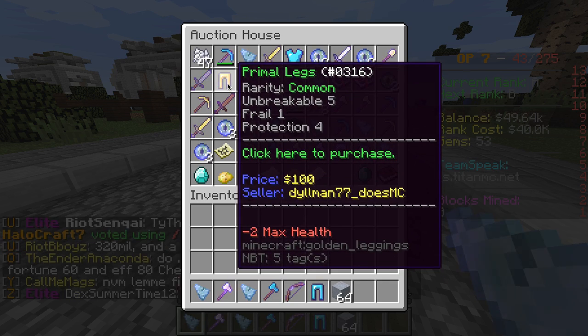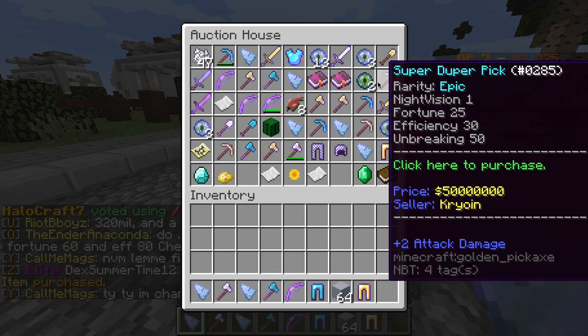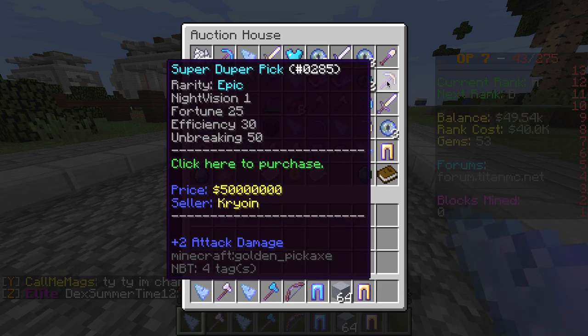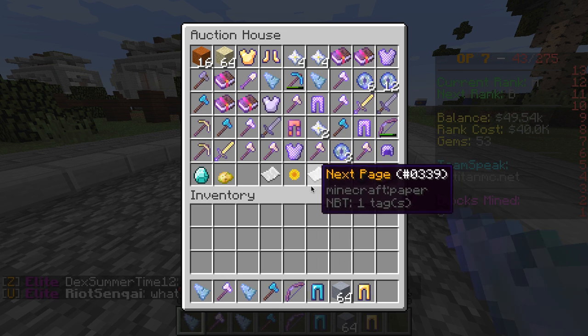I could also sell stuff. I'm gonna buy leggings for $100. I need a pickaxe right now — let's see if we can find a good deal on any pickaxe.